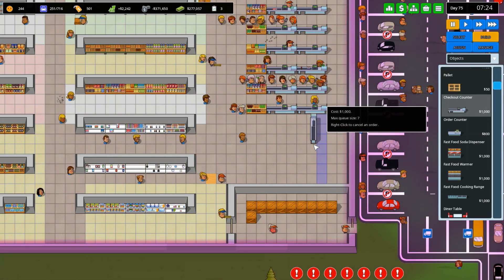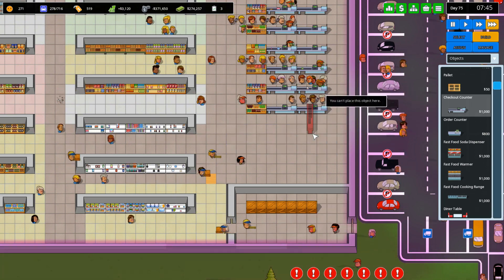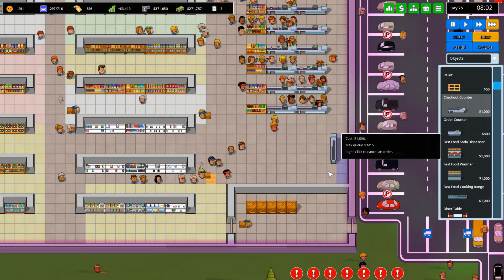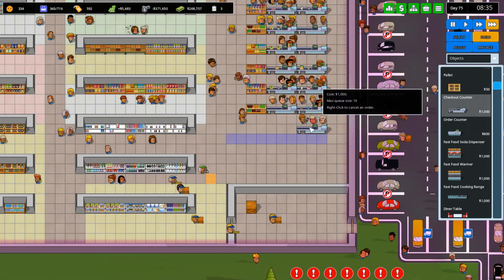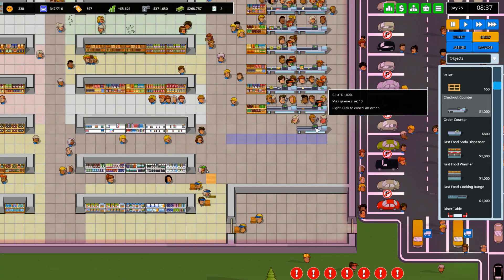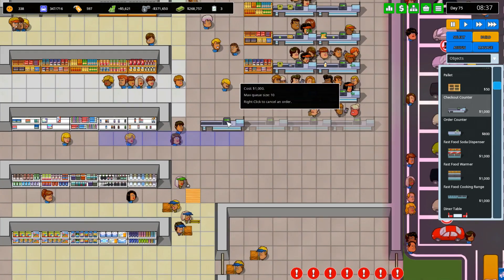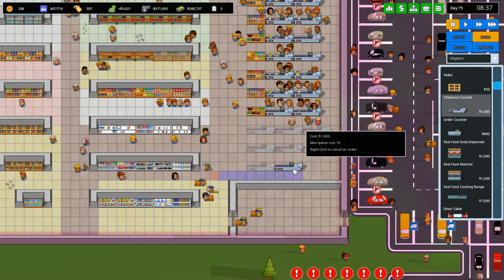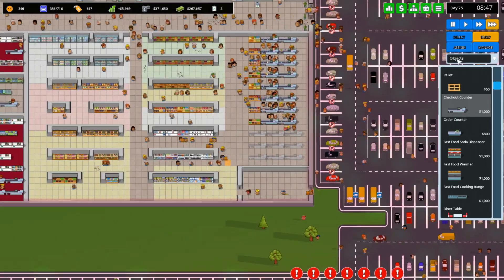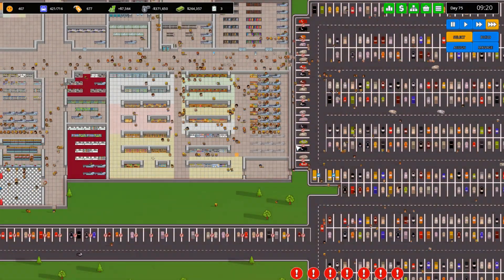Object, checkout counter. Don't pause the game. Rotate with Q. I could do it the other way if I want — in the bottom, but I don't wanna do that. We can do it like this. I wanna do it honestly like this — do a triple. They have the shelf here. Just by doing this I should get a lot more cashiers in on the action.